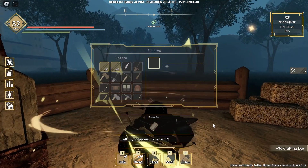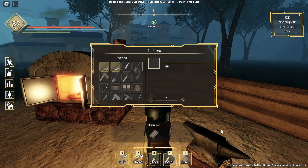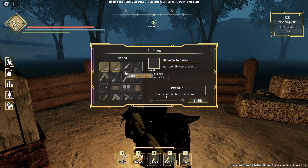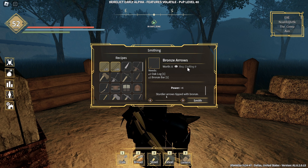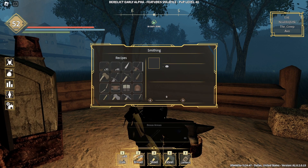Once you have done that, go to the smithing anvil here and click on bronze arrows. It will give you bronze arrows for one oak log and one bronze bar. However, you will need a required crafting level of nine. Then you can just go ahead and smith it — as you can see, I am now smithing it.